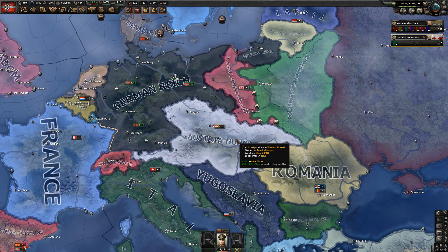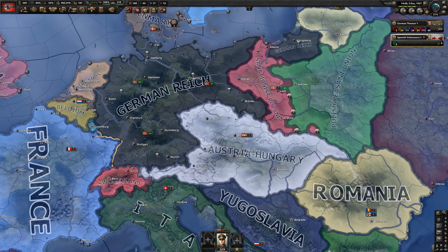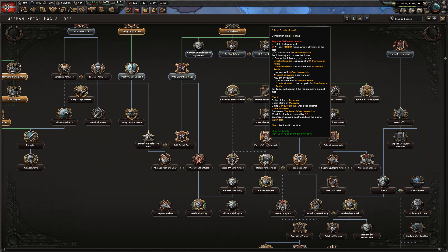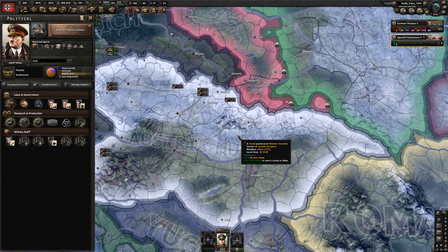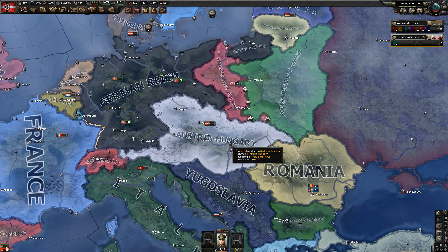The situation in Europe is not developing to our favor as Austria-Hungary just annexed all of Czechoslovakia. Thankfully we can still do the demand for Danzig and I'm hoping the fate of Czechoslovakia will be more like Austria-Hungary, but I'm not betting on it. So I have a feeling we're going to have a pretty bloody war with Hungary, although I have done the fascist influence on them so I'm trying to see if I can turn them into a puppet.